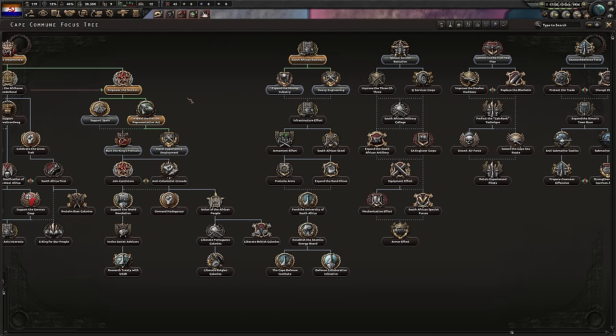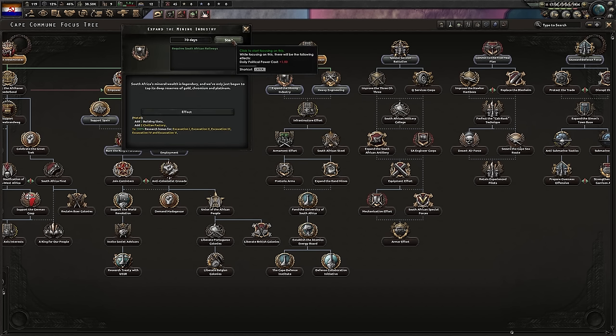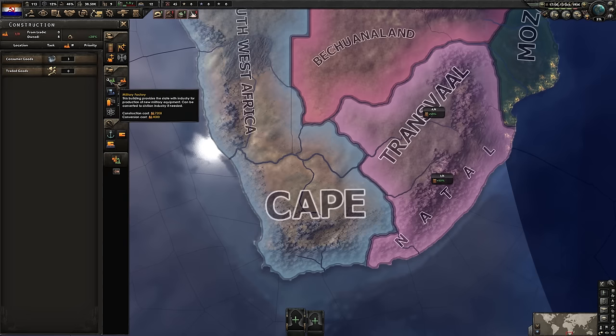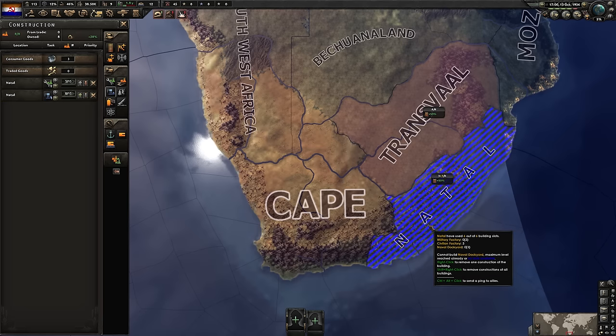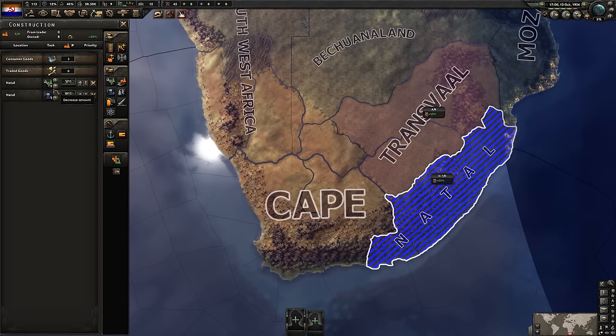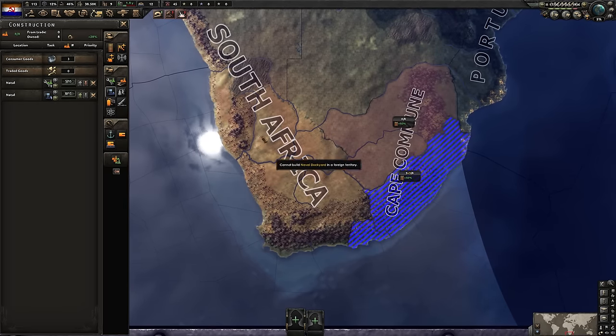As for focuses, let's expand the mining industry — two more civilian factories sounds great. For construction, we will be building military factories followed up by naval dockyards. A lot of naval dockyards in future: two mills and one dockyard, and we'll be filling our other coastal provinces with dockyards.